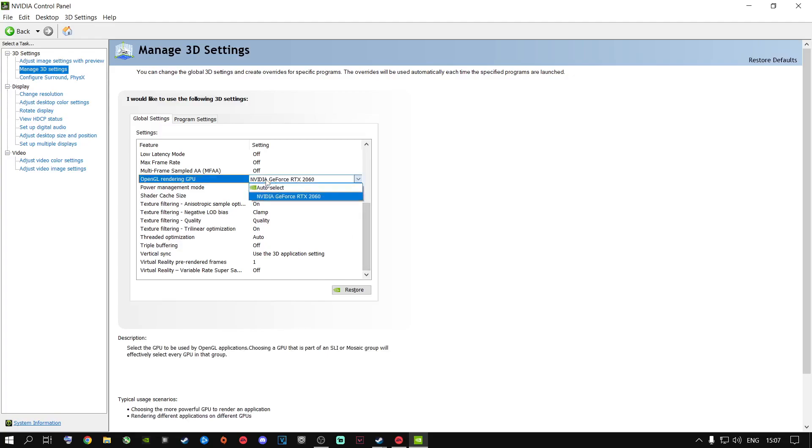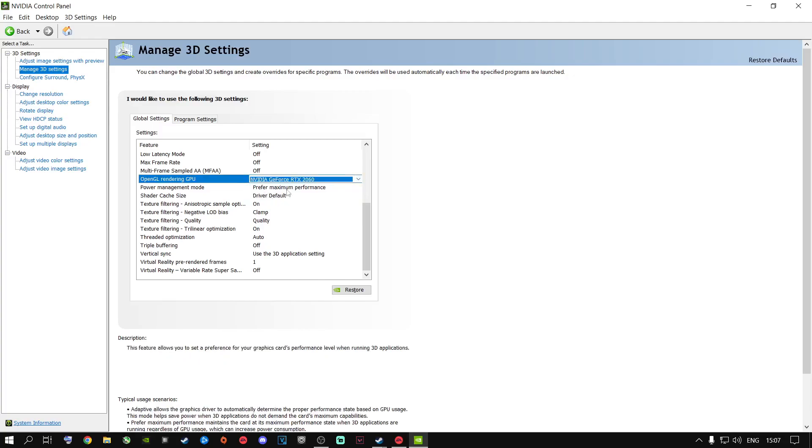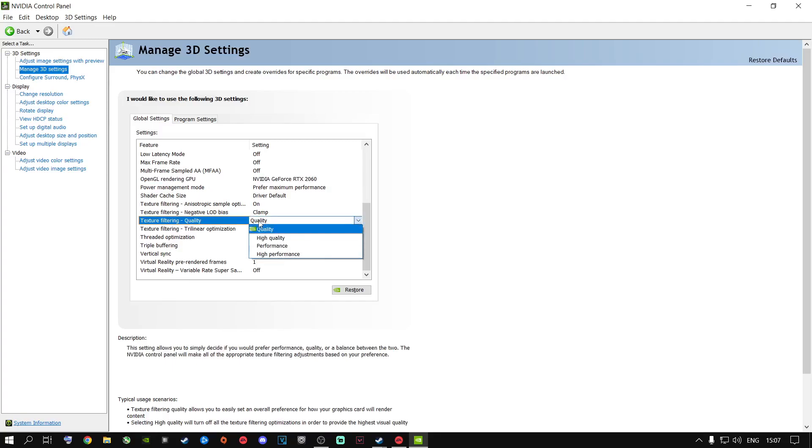Under OpenGL Rendering GPU, click it and select your graphics card — do not use Auto Select. Set it to Prefer Maximum Performance, driver default on, clamped quality on auto, off, use application settings, and off. For texture filtering quality: if you have a 20-series or higher (or a 1070/1080), set it to Quality. If you have a 1060 3GB, 1060 6GB, or lower, set it to Performance. Avoid High Performance — it looks terrible. Hit Apply when done.